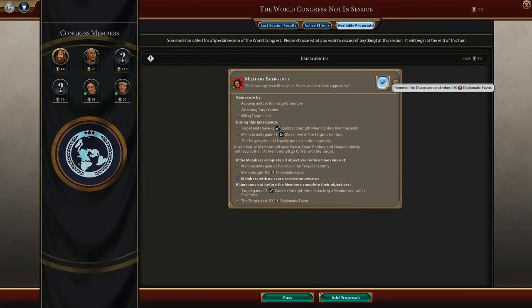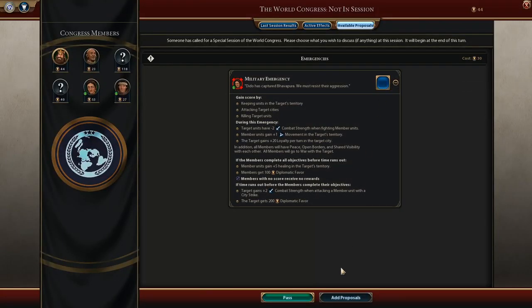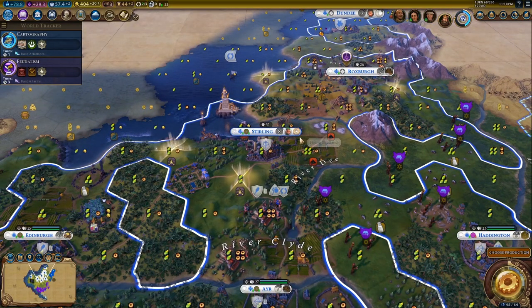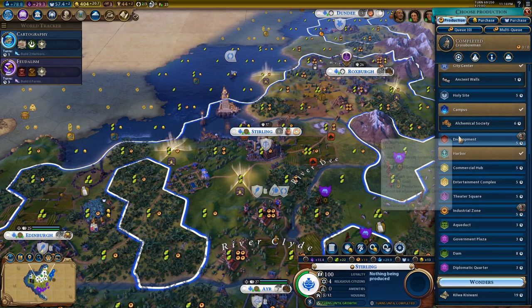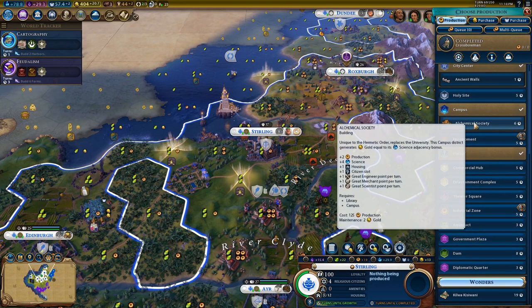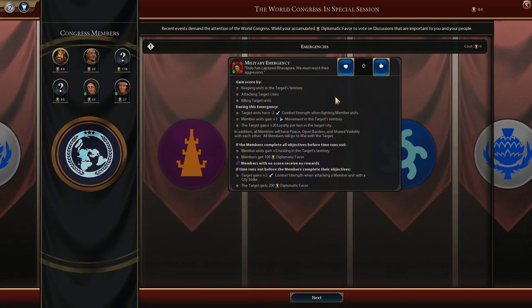The next thing is the extra great people points. This is really my personal highlight, because what I've tried to do when playing with the Hermetic Order is get campuses out in pretty much every single one of my cities. If you're getting alchemical societies out in every one of your cities as well, this is a good batch of great people points and it's going to allow you to recruit far more great people than you ordinarily would.